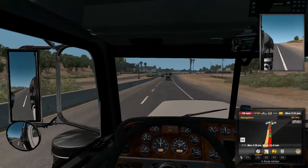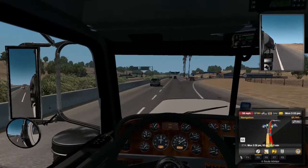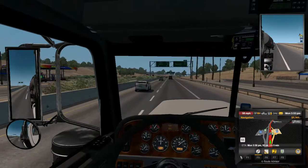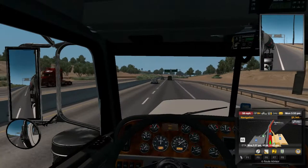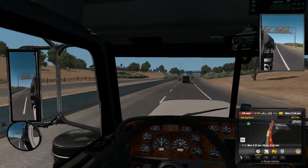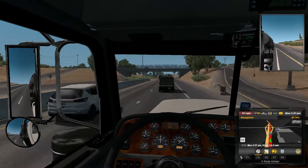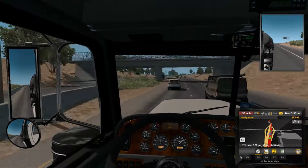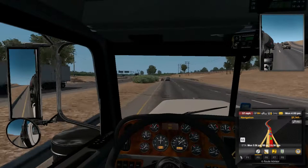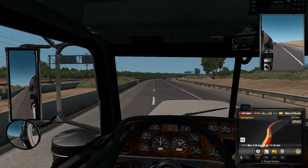We're still good on fuel, good on sleep, so we can pass this gas station here. We got about 95 more miles which is going to be about two hours, so we're starting to get there slowly. Looks like this van right here is going to slow down, so let's get in this lane real quick. We can pass him and get a little bit of a lead. Let's see if we can get in this lane right here. Alright, perfect.